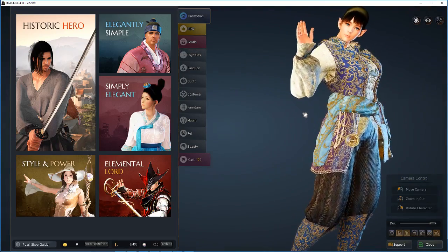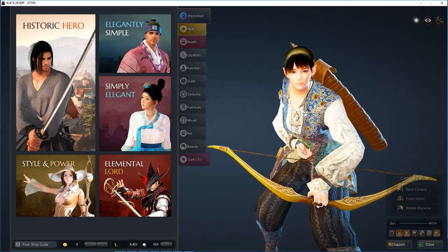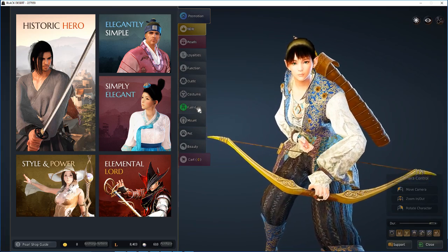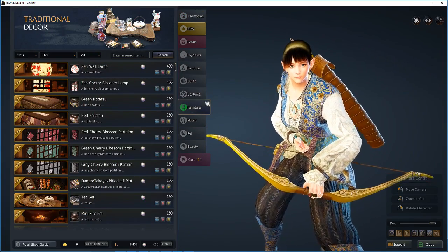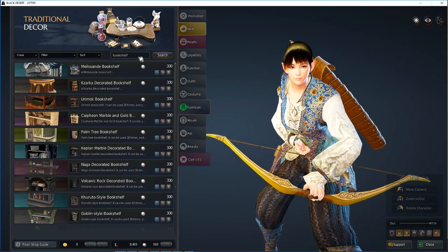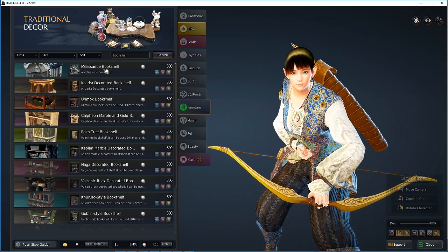Hi y'all, BiohackTV here. I'm just making a quick little video on how to use the bookshelf item from the cash shop. The bookshelf item is purchased on the cash shop under the furniture tab. Search for bookshelf and you can find it. There are a number of different types and they all cost 300 pearls.